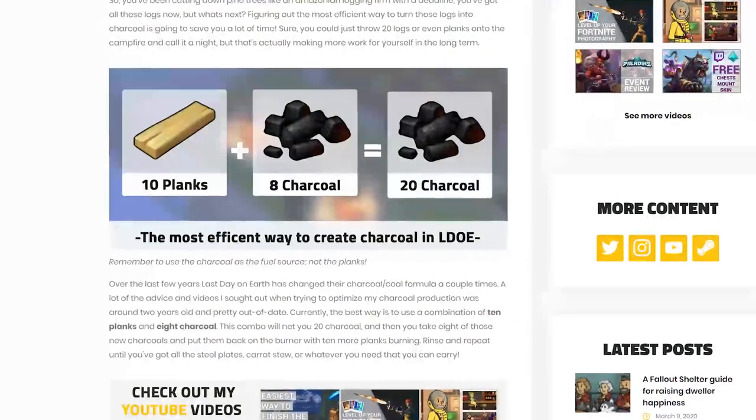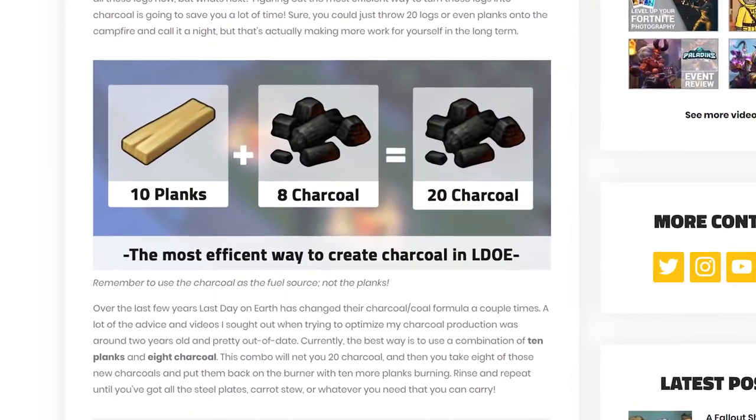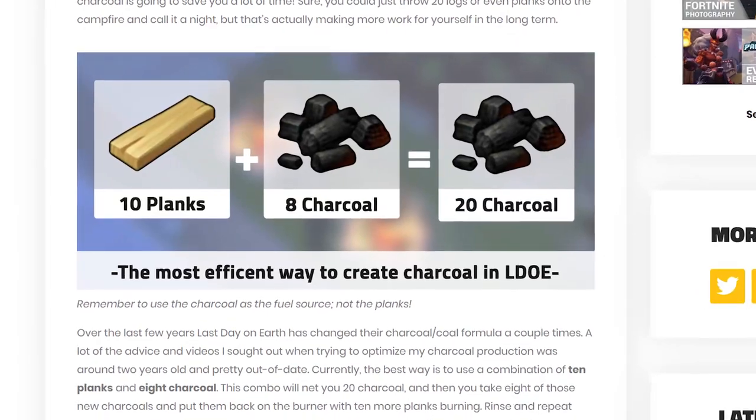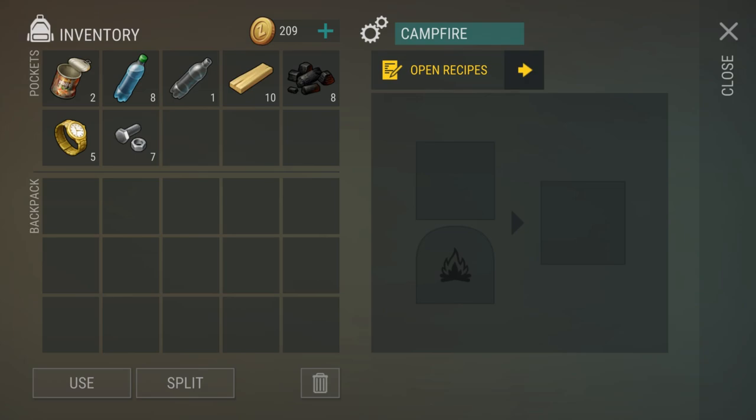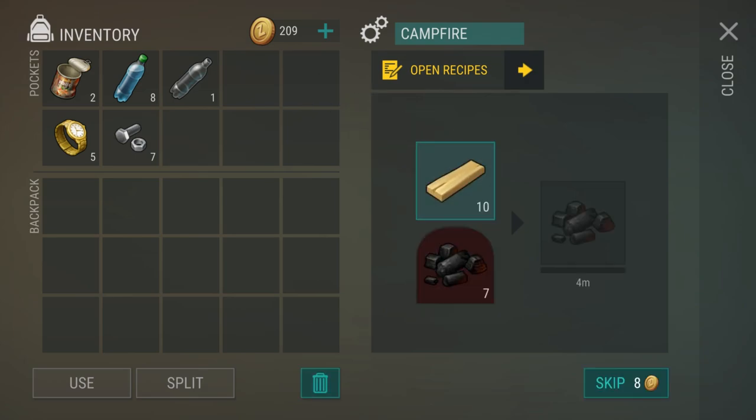Throughout this video we've been using a lot of charcoal, and just as an aside, the most efficient way to get charcoal in the game is to put eight charcoal on the bottom and ten planks on the top in the furnace. That is hands down the most efficient way to get your hands on lots of charcoal.